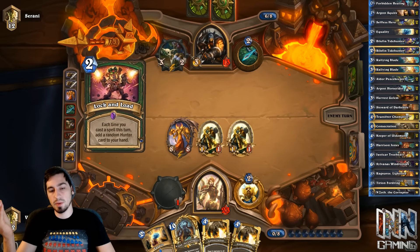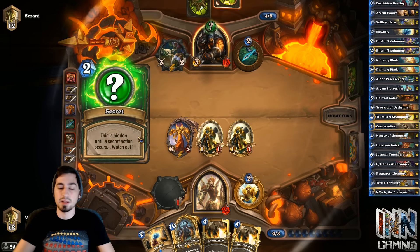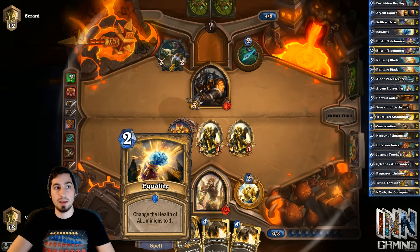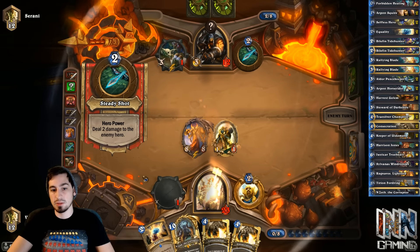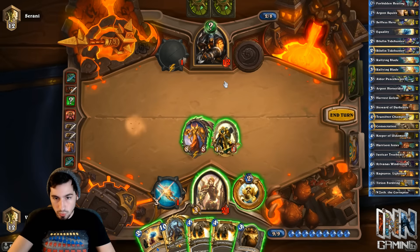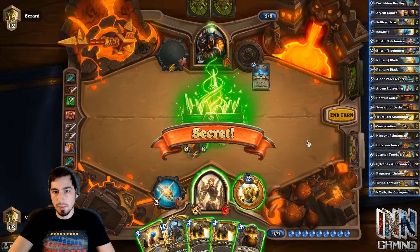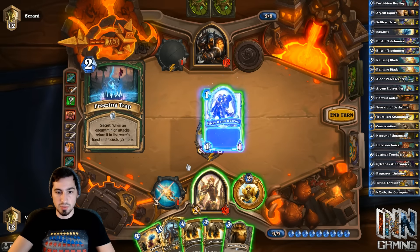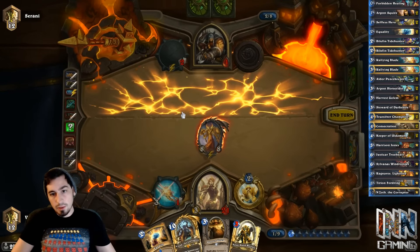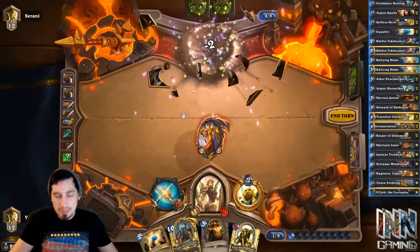Against any late-game deck, you have those huge creatures to deal with, which is what Equality deals with. So Consecration is your AoE ability for the Zoo decks and aggro decks, and then Equality is basically your CC for the bigger decks — you can CC more than one creature at a time. Let's say you're playing against a Druid and they've got a Dark Arakoa and an Ancient of War out — you can trade your 1/1s into the bigger creatures with Equality. So it's going to be GG, because we have the double Consecration and the weapon. It looks like he was playing Yogg'n'Load.